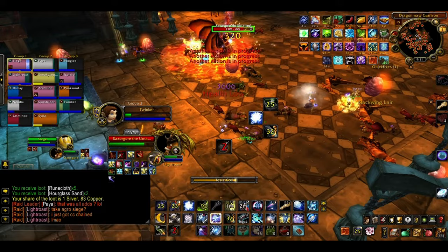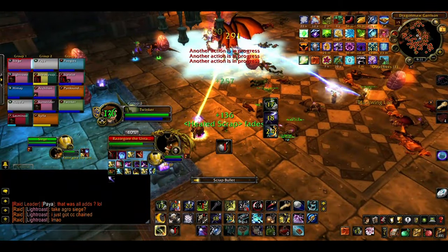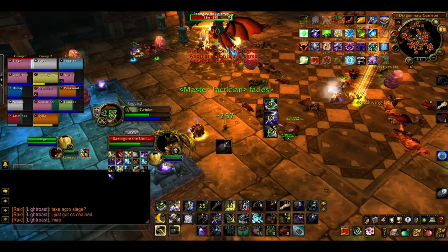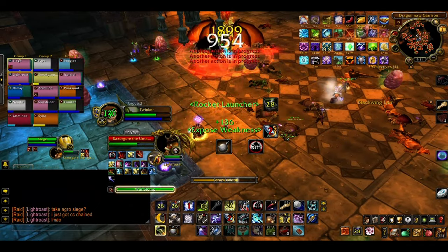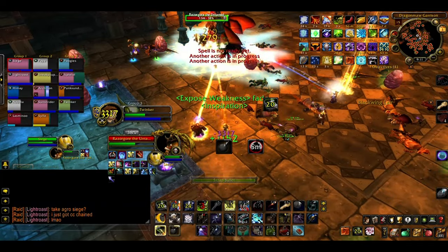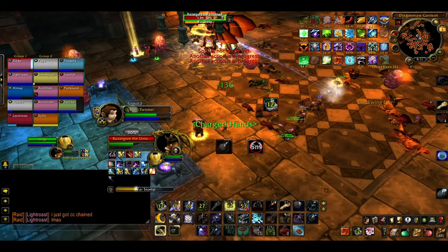If you view the tinker as a heavily customized hunter with gadgets, you're on the right track. They've got a lot of custom spells, which we'll get into soon, but they also keep the ability to use quite a lot of hunter spells. This list is probably not exhaustive, and keep in mind that this can change at the whim of the developer without any warning or notification.